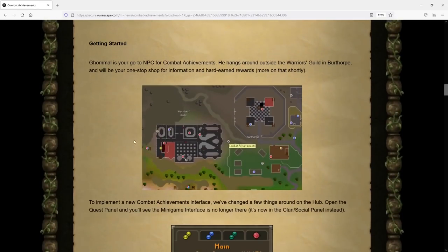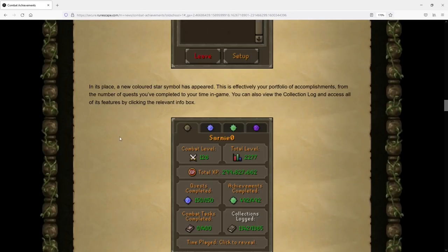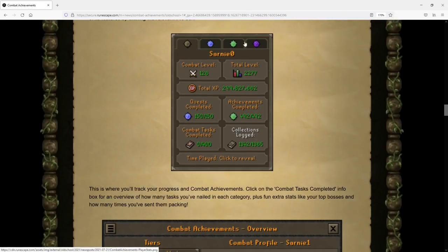First things first, getting started with Combat Achievements: you're going to go to Ghommal, which is an NPC right outside of the Warriors' Guild, right here located on this map. With that started, you'll be able to pull up the new Combat Achievement tab, which is located along the Quest and Achievement Diary menu, and it looks absolutely clean.